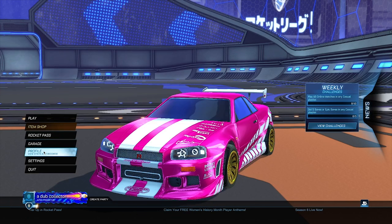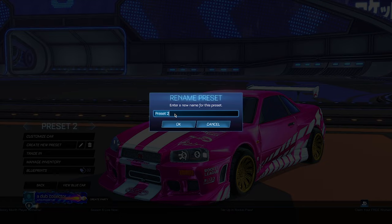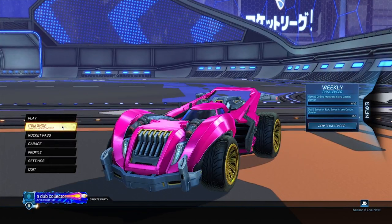To start off this glitch, you guys want to go into the garage and go ahead and create a new preset. When you have your new preset, you do not want to delete it — you want to go ahead and rename it to 'free_underscore_credit.' When you've renamed it, go ahead and customize your car. You want to put on the completely normal Hotshot car, then go back into the main menu.